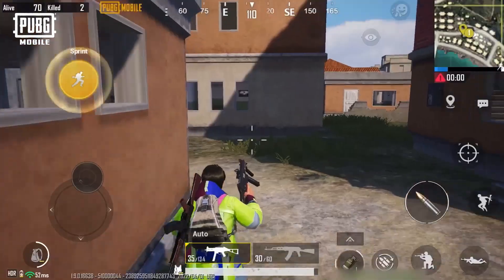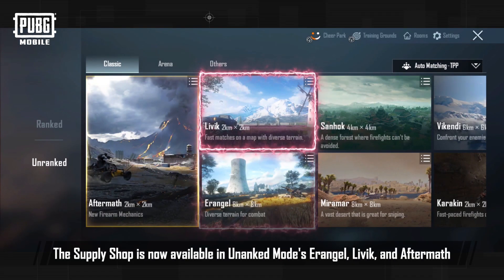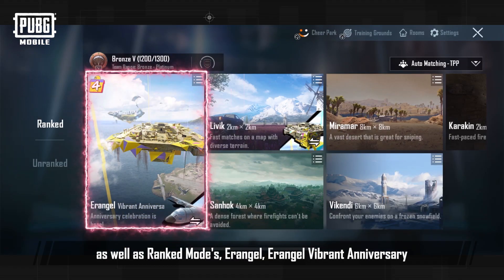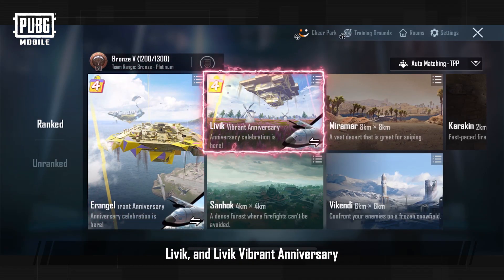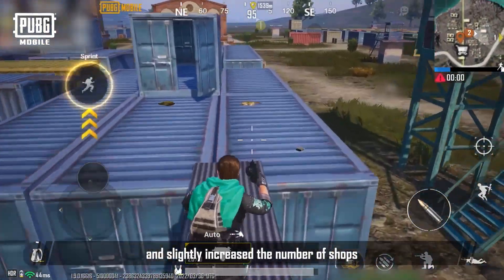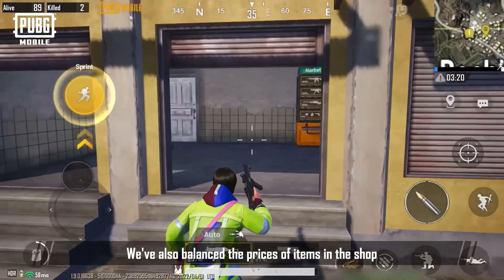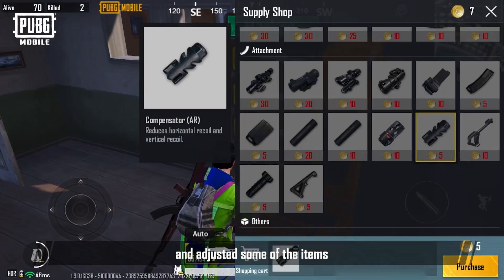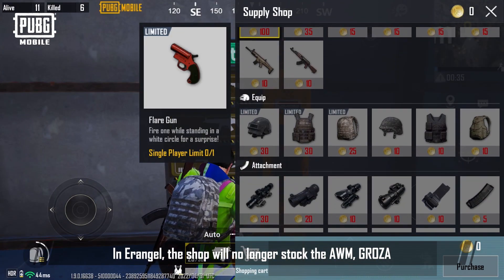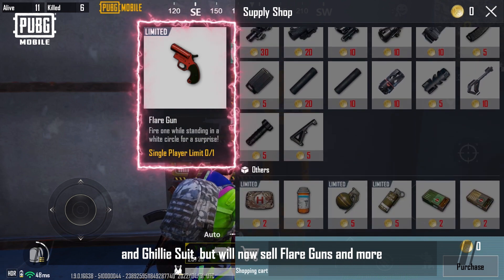Supply Shop. The Supply Shop is now available in unranked modes Erangel, Livik and Aftermath, as well as ranked modes Erangel, Erangel Vibrant Anniversary, Livik and Livik Vibrant Anniversary. We've improved the location of shops on maps, and slightly increased the number of shops to make them easier to find. We've also balanced the prices of items in the shop and adjusted some of the items. In Erangel, the shop will no longer stock the AWM, Groza and Ghillie suit, but will now sell flare guns and more.